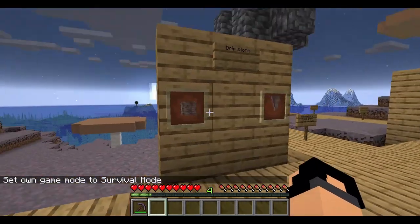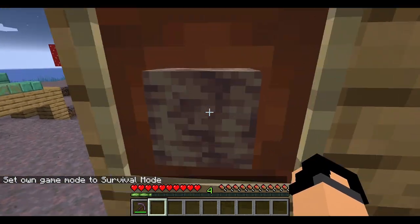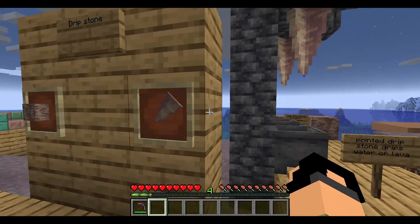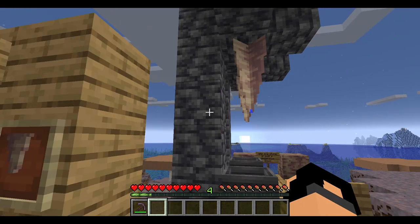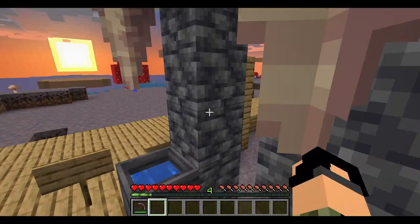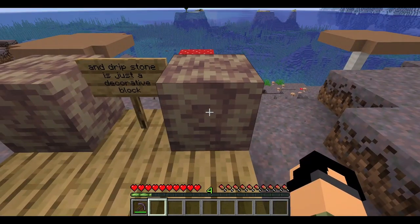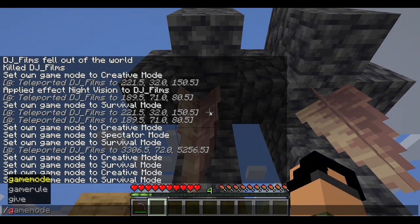Dripstone — there's dripstone block and pointed dripstone. It looks like the dev made it drip. It takes much longer for lava to drip. Dripstone is a decorative block, but it does fill up cauldrons.